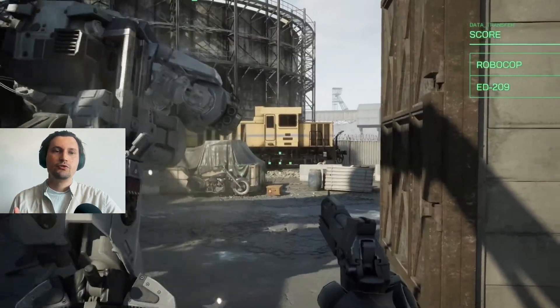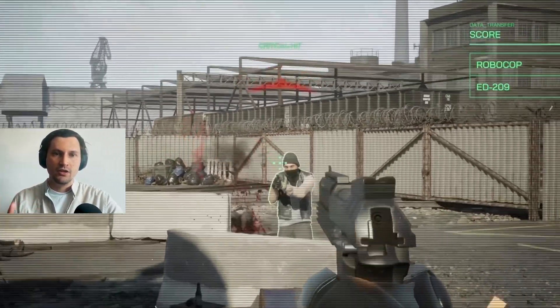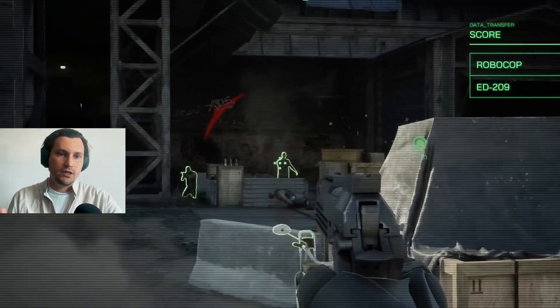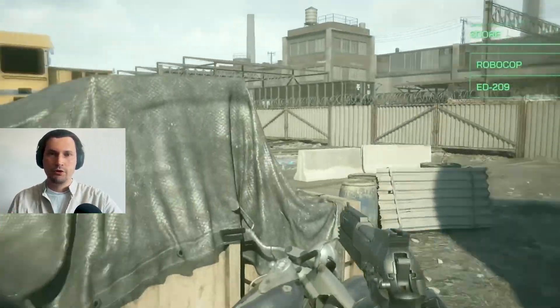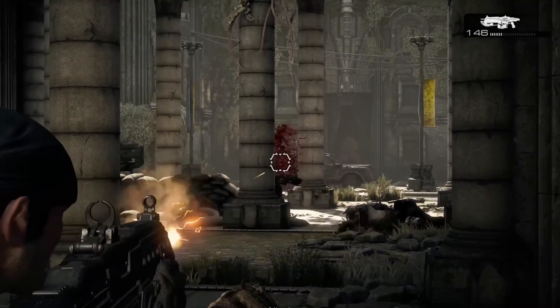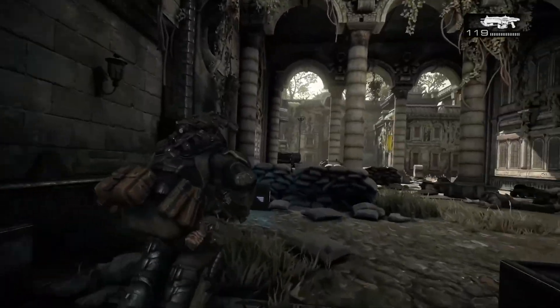Second, we need to instill a self-preservation instinct in our enemy, using systems that analyze the environment for safety and danger. We either pre-mark all potential cover points in the level — like crates, walls, and columns — or have the AI define them dynamically, giving them a score based on parameters like height, durability, and potential firing areas. This generates a ranked list of available cover points. We also need a second system that builds a real-time threat map based on where the player is and where they are shooting or could shoot. These two systems work together to give our NPC the best available position, and then it plots a route to that position and occupies it.